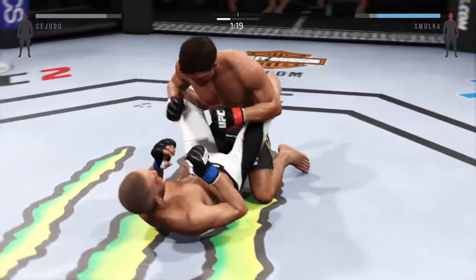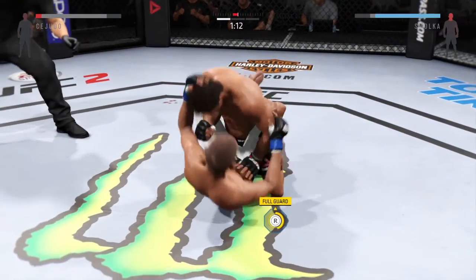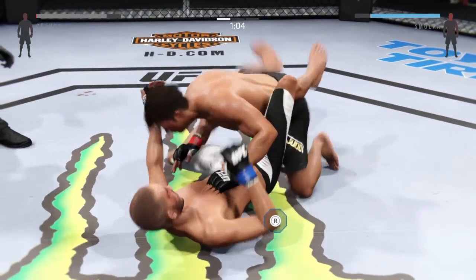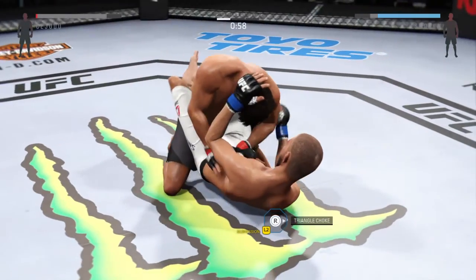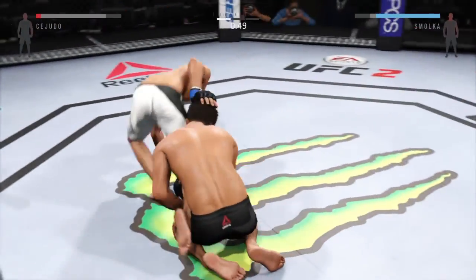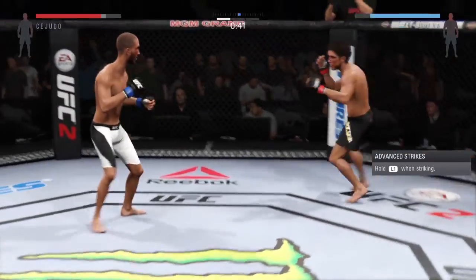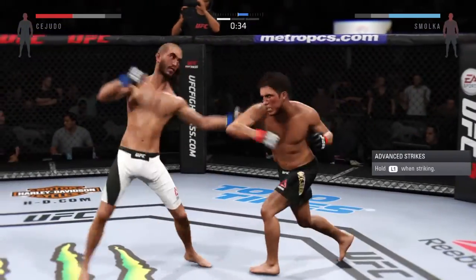Oh, he dives into a huge haymaker. Joey's got one leg free — he's in half guard now. Good control, posture's up. Both of them stand up. Oh, he tries a flying knee — he clipped him. He's been scoring points here.